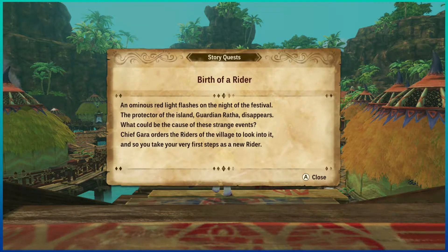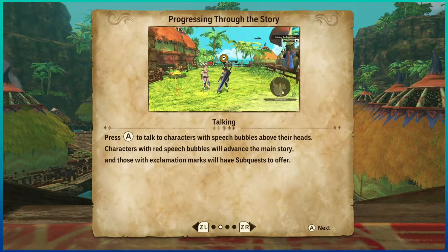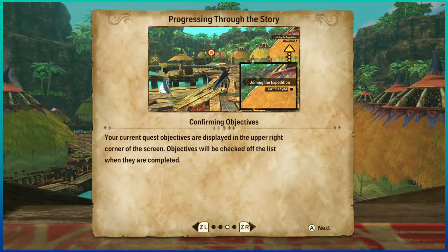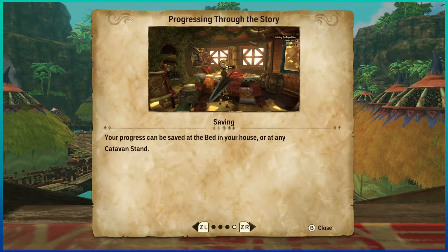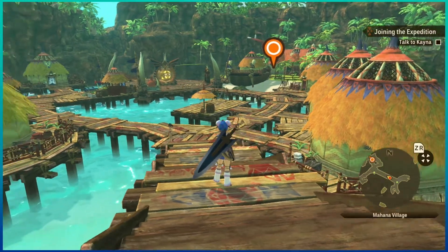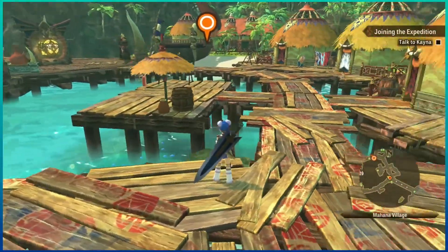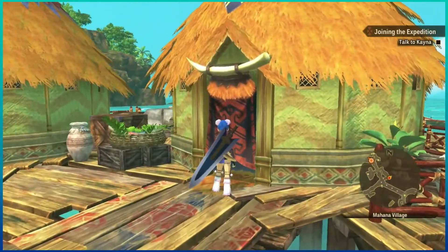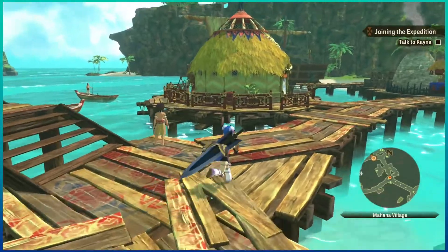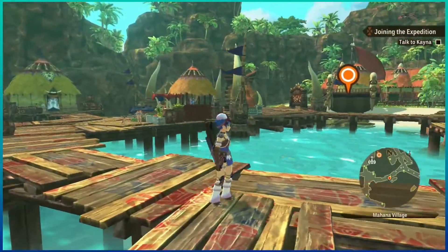Birth of a rider. This is an ominous red light flashing in the night of the festival. So it's up to us to go investigate. Use L and R, use A to talk. So we have a house. It's just like the markers from the original 3DS game too - I love it! Look at us, we look so cool. So where is my house? That's the first question. Assuming it'd be a very noticeable house... we'll figure it out at some point.